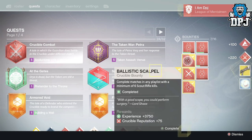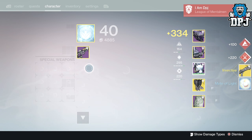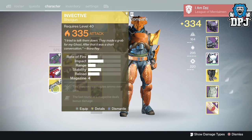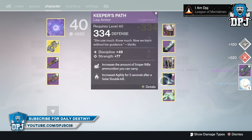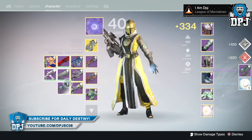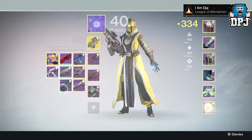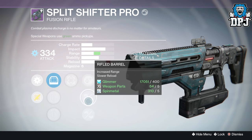Moving on to my Titan and I received the Icebreaker exotic shotgun — a weapon I've had a million times — so like the others it'll be used for infusion. Moving on to my Warlock and I received the Split Shifter Pro fusion rifle dropping at 334 attack. Its roll was actually quite decent for a fusion rifle, so it's definitely one I'll be trying out in PvP.